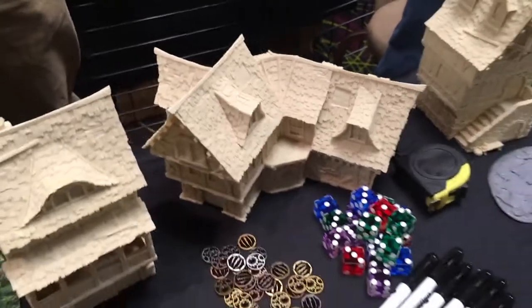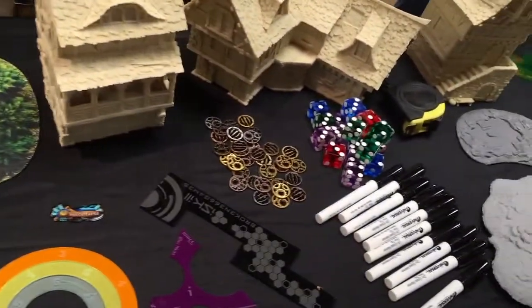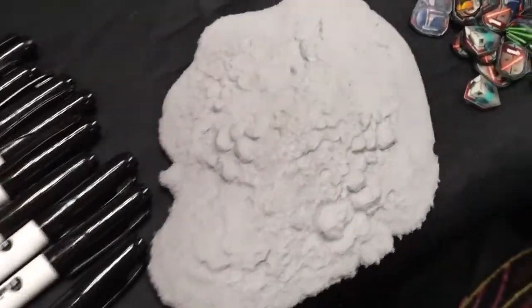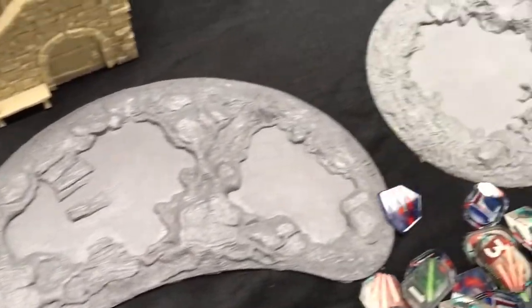Those look awesome. Is there one little final thing you want to point out to us? Yeah, we also have our own beautiful resin terrain here — hills, lakes, walls, objectives — but not as pretty as the other stuff though. We got 2D, we got 3D, we got tokens, we got everything.